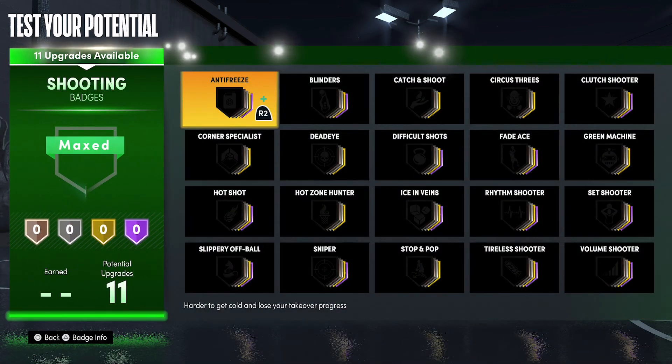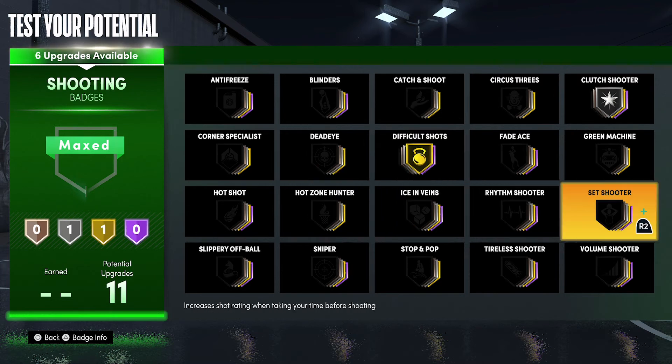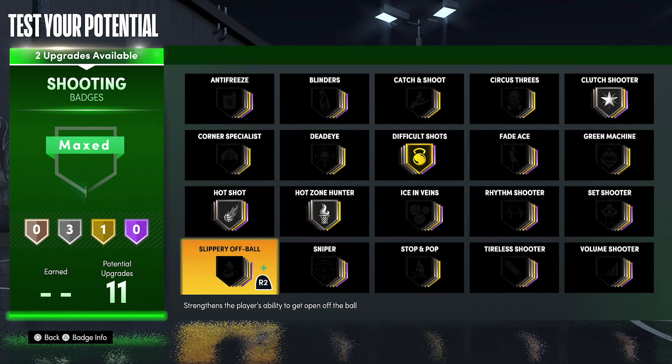For your shooting badges, you're going to put clutch shooter on silver, difficult shots on gold, hot zone hunter on silver, hot shot on silver, and volume shooter on silver.